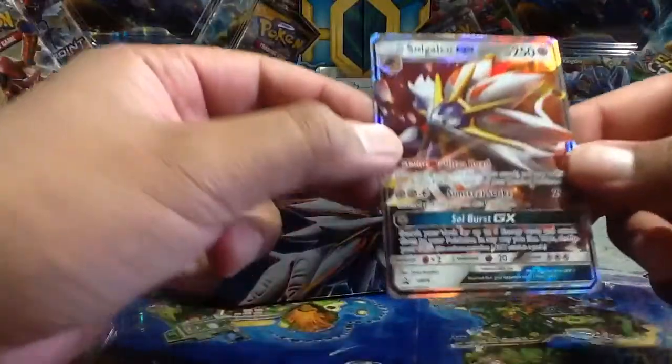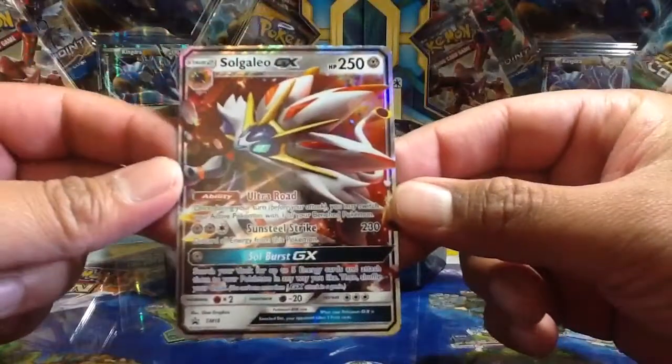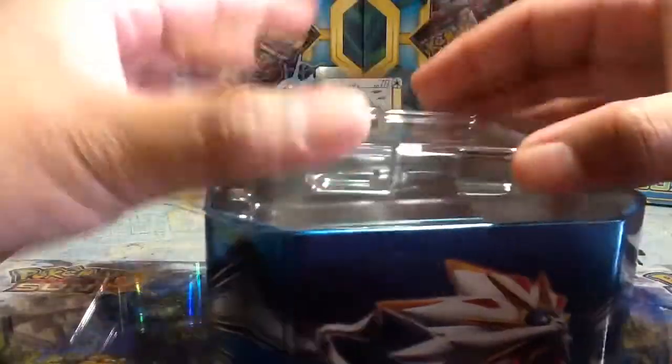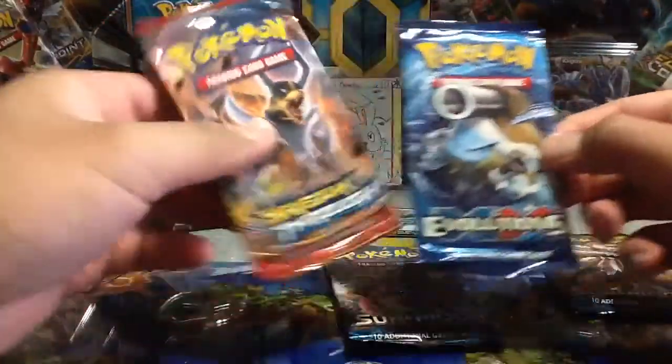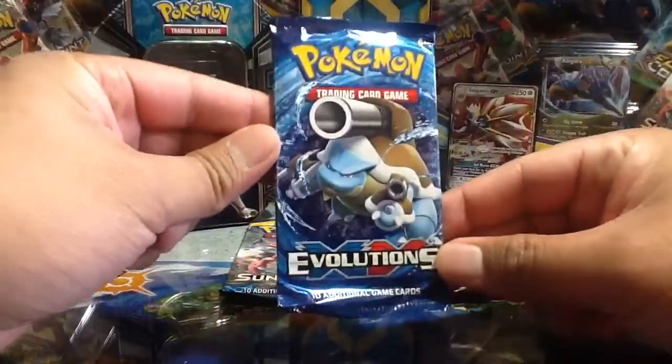We have here the SoulGalio GX promo SM-16. Let's go ahead and sleeve this up with my Ultra Pro Pikachu sleeve — there we go. Put this back, then we have the tin code. Let's get the packs out — there's four. Let's put the tin back. So we have four packs: two Sun and Moon, one Evolutions, and one Breakthrough.